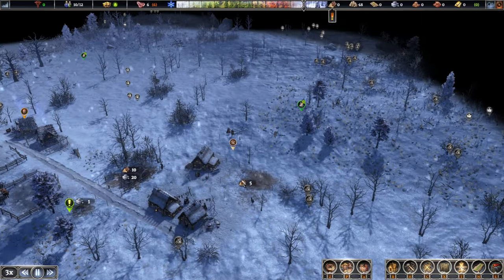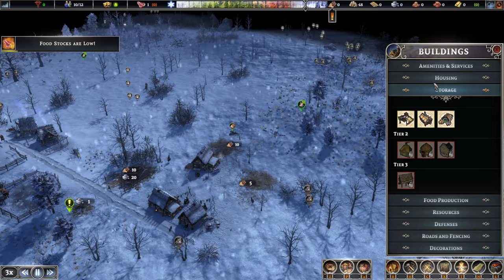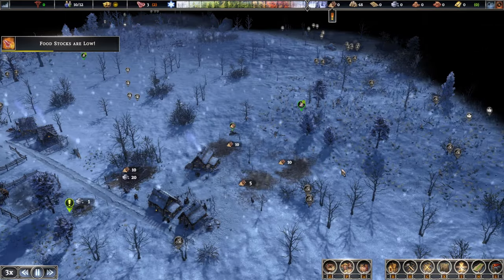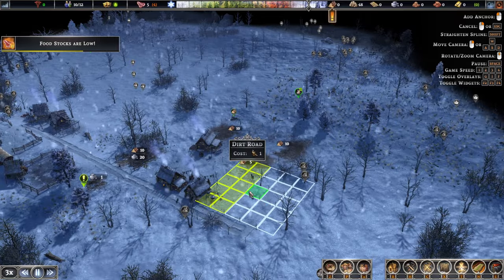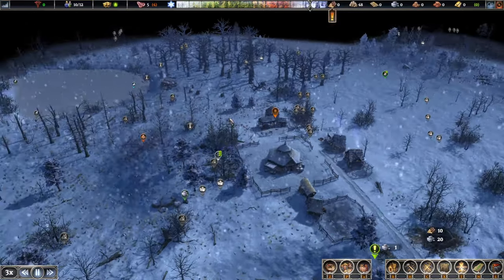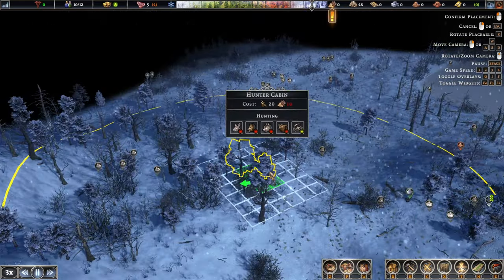The easiest way to handle desirability is to put decorations right between the houses. We're going to have to move a couple of those houses around a bit. We can bring this road down and connect everything — beautiful. Food is a little low, so let's do another hunter.